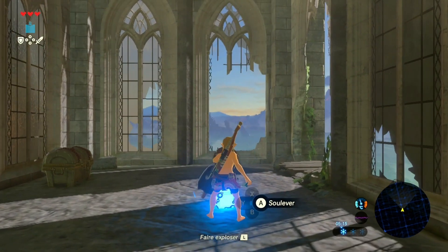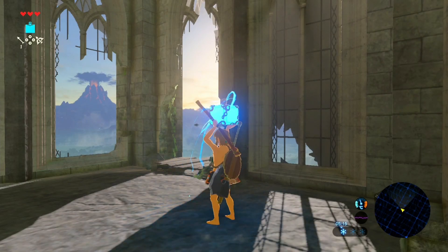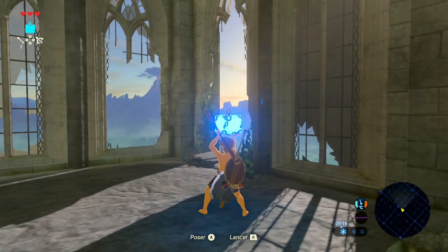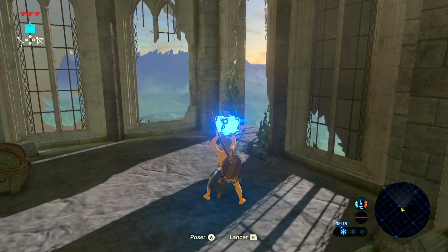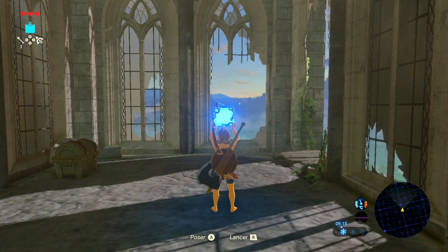You drop your bomb, you pull out your shield, and then you tap your bow and press A right after — very quickly. If done correctly, he'll pick up the bomb and still have the bow and arrow in his hand. You can let go of all buttons at this point.